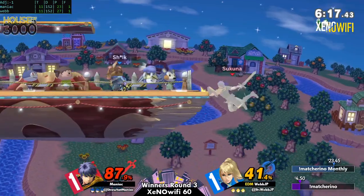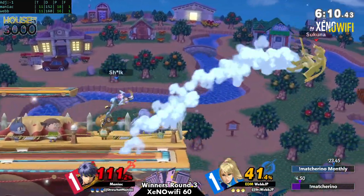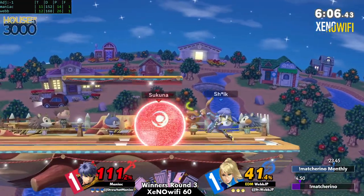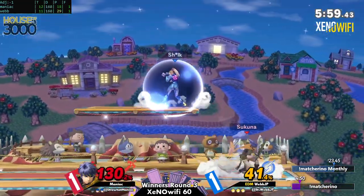That down-B to get out of the corner — it can be risky but it really works out for Webb there. He recognized he wasn't sure about getting the punish, so instead he punished the counter-attack.